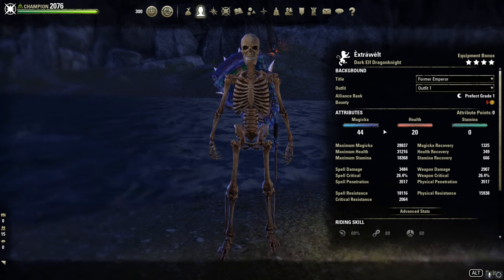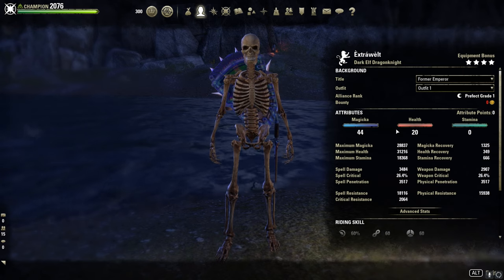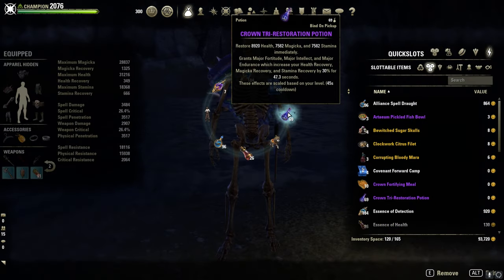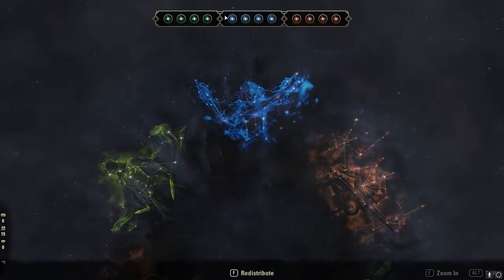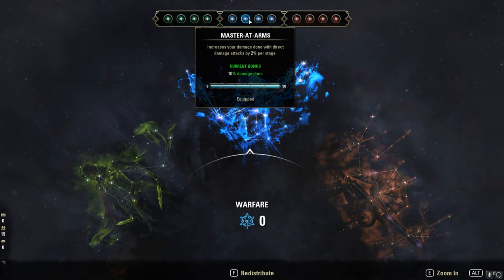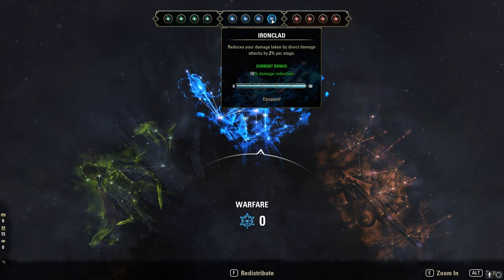Vampire Stage 3, 44 points in Magicka, 20 points in Health. And for potions I use the Tristat Potions. Champion Points: Deadly Aim, Master at Arms, Duelist's Rebuff and Ironclad.